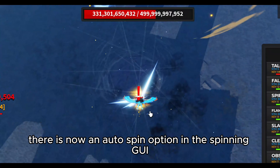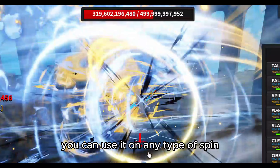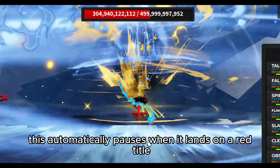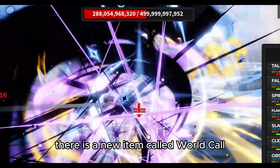There is now an auto spin option in the spinning GUI. You can use it on any type of spin, including title spins. It automatically pauses when it lands on a red title or a mythic title.